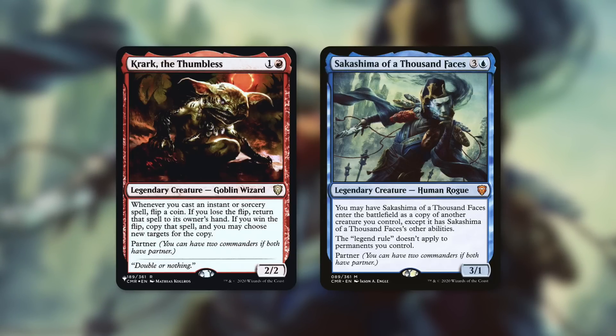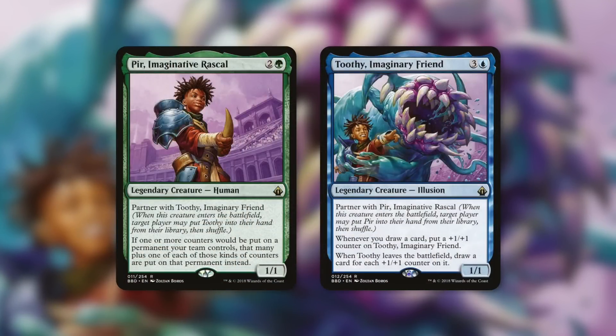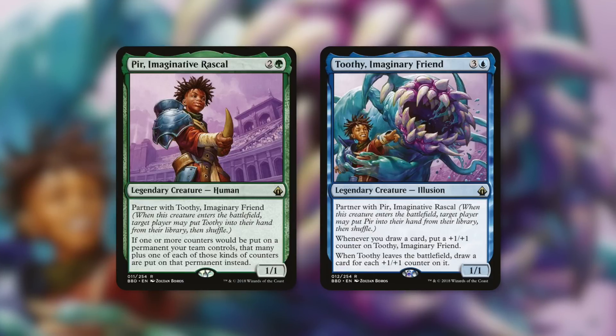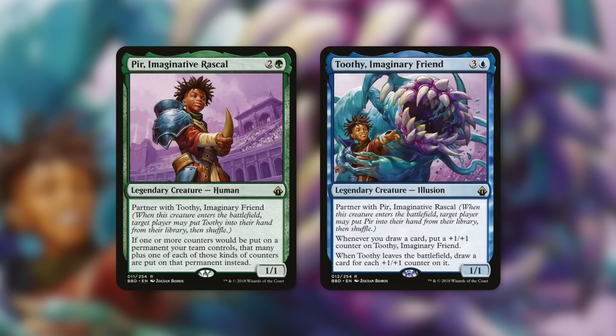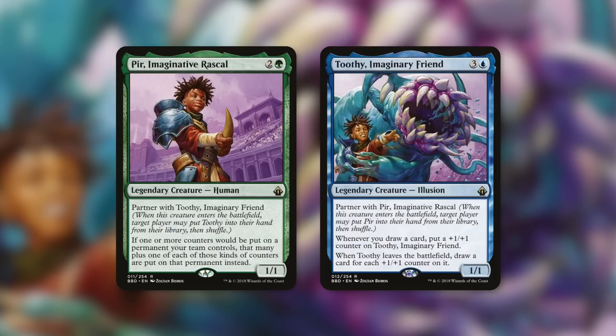I could keep going on about partner combinations because Font of Magic heavily benefits from having more than one commander. Pir and Toothy is another example — it's a pretty low-to-the-ground commander combination, and with access to green you can ramp quite effectively if you need to recast your commanders. Although these commanders don't specifically synergize with instants and sorceries, reducing those costs works great — whether you're casting blink spells to blink Toothy for value, or big spells that add a lot of counters.